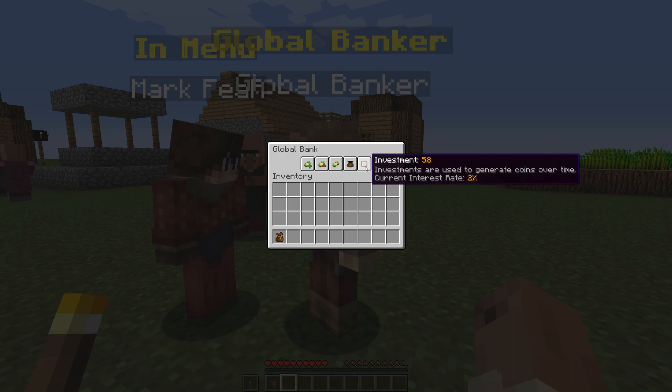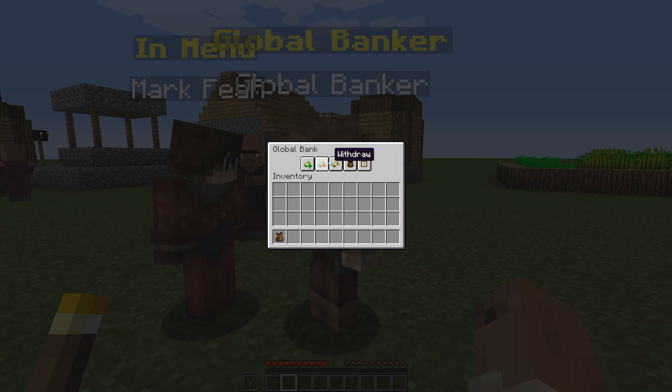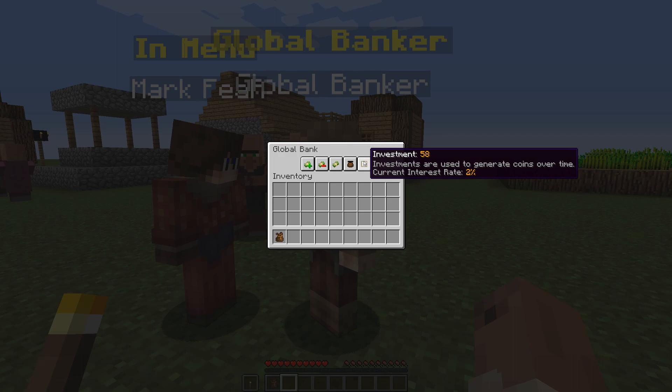Another thing that we have here is something unique called investment. Currently I have 58 coins in the investment. What investment does is it's coins that are used to generate more money into your balance over time.